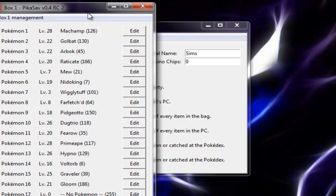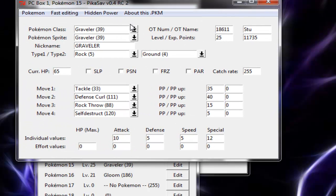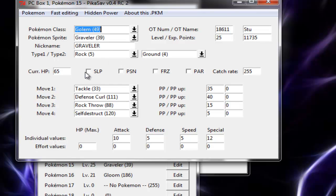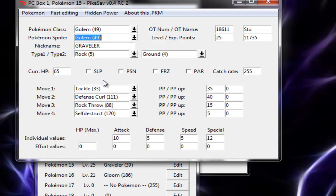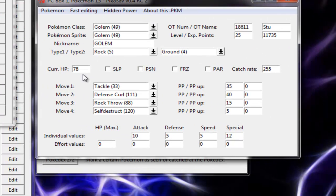We are going to edit our Graveler next and make it a Golem. Let's just go to Graveler right here and drag it into the middle. Change this to Golem, and change the Pokemon sprite to Golem too. Just change that to Golem, and change the nickname to whatever you want. This is also a way — if you get a Pokemon in a trade, like the Mr. Mime that you get, you can change its nickname to whatever you want, which is pretty cool. There are all its stats, and there are the moves it should know. Go to Fast Editing and adjust the stats to level values so its stats are correct, its HP stat and stuff, which is good. And I think that is pretty much it.